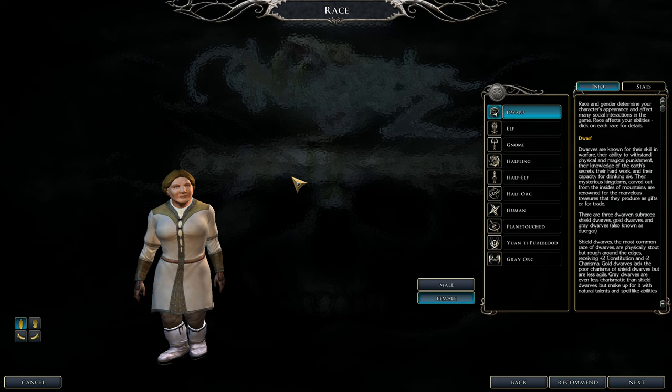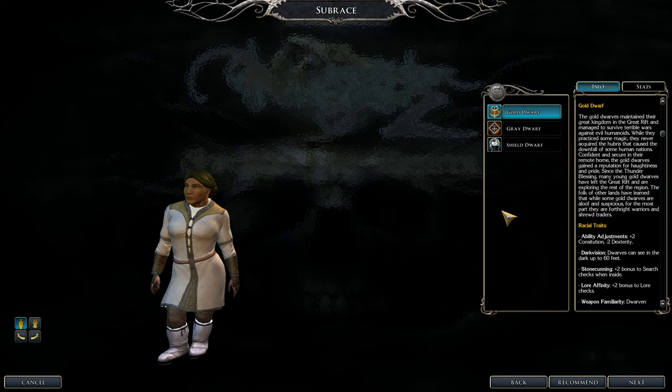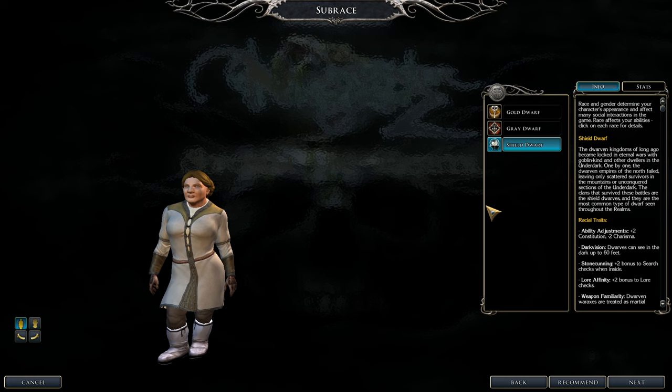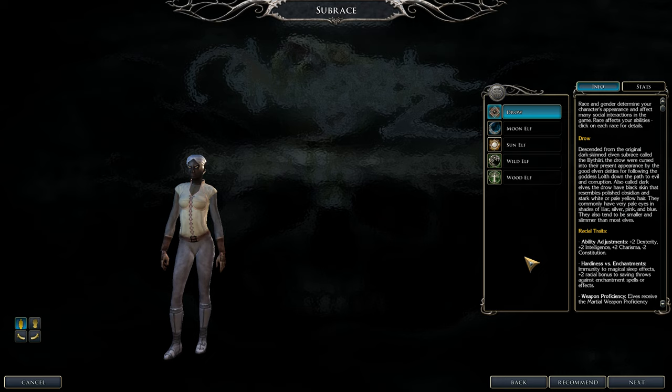Let's talk about races. Starting with dwarves: gold dwarf is a pass because the negative two dexterity is really bad — avoid that race. Gray dwarves are actually good even though you level up slower; you get nice constitution. Shield dwarves are good too. Minus two charisma is fine since you don't need charisma — you need dexterity and intelligence.